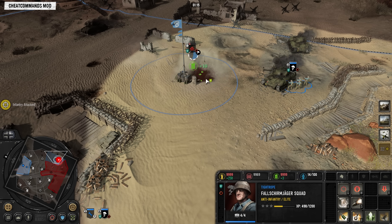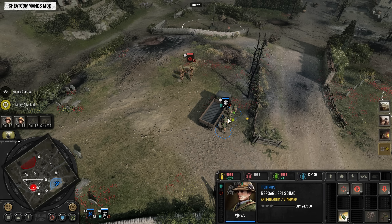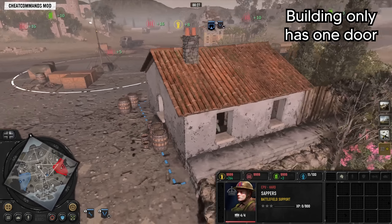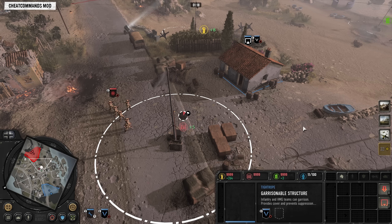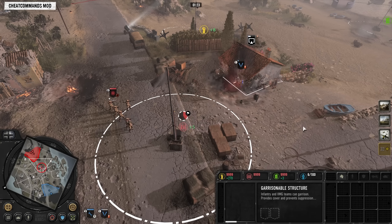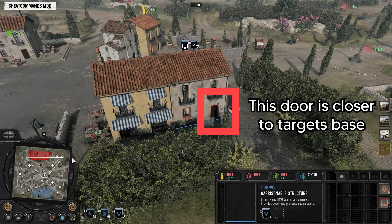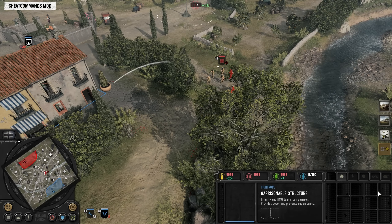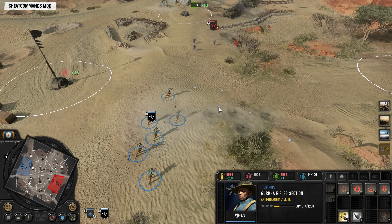Another way to make your grenades difficult to dodge is to get sneaky with them. Throwing them from behind a sight blocker such as a high wall can make them difficult to react to. If your squad has camouflage, having them hidden with hold fire activated and then throwing a grenade to start the engagement can have great results — best against isolated capping squads clumped up on the wrong side of cover. If your opponent occupies a building with only one door, throw the grenade just outside that exit. If they try to dodge by jumping out, the whole squad bunches up at the door right in front of the grenade, which can have a devastating impact.